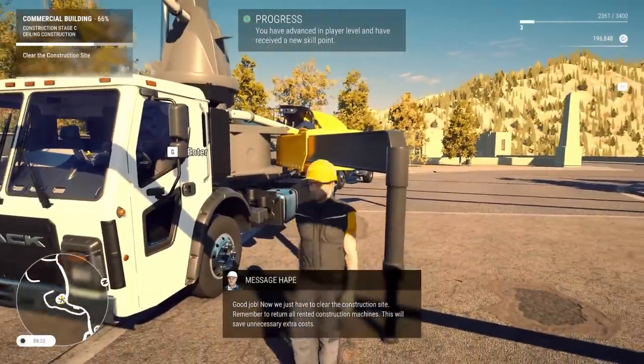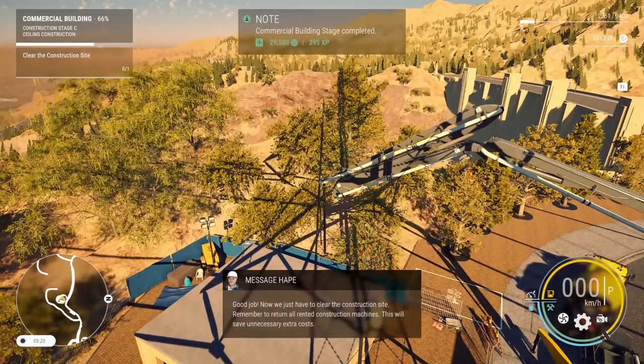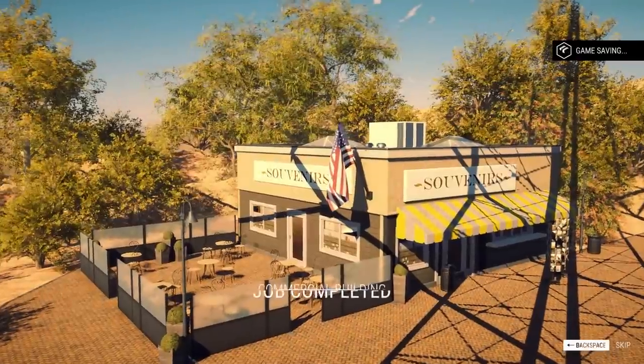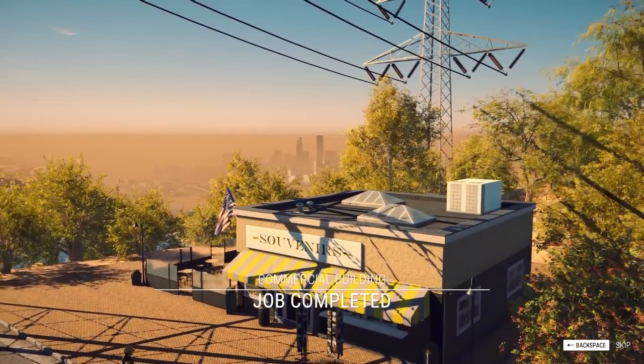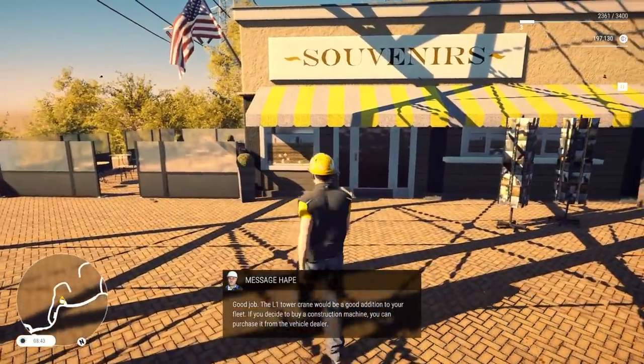Getting a little messy, but we did it. I need to return the equipment - that's something I wasn't doing last episode. You actually have to click return on your equipment or you keep getting charged. I might have lost the company a little money because of that. But we completed another stage! They pretty much did the rest of the work. The new souvenir store is built!